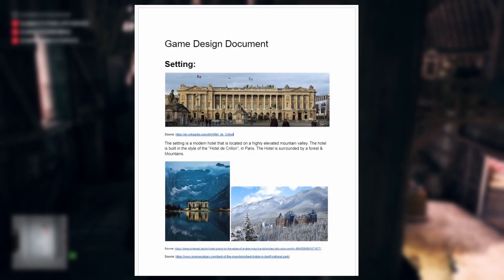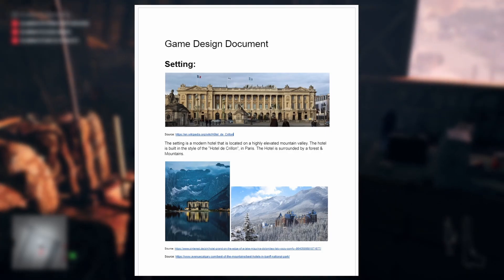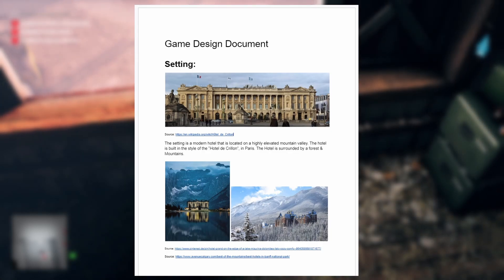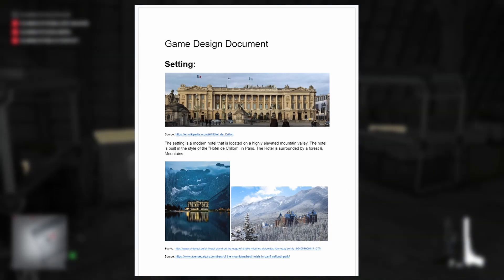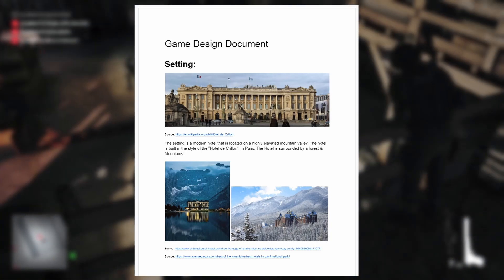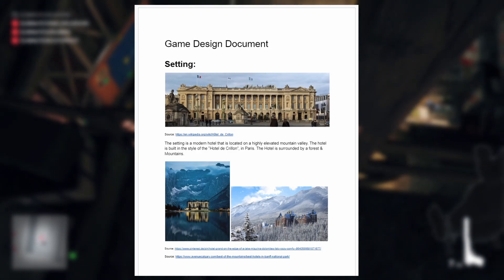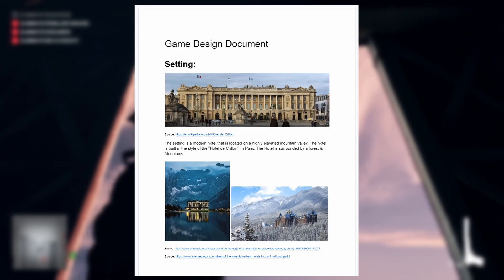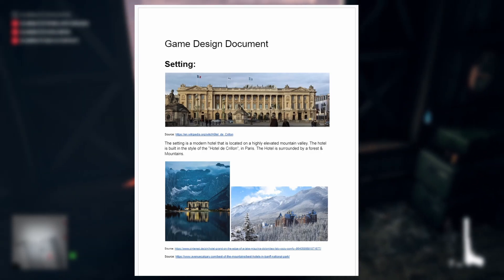Now we're in the game design document. The setting is still the same — it's a modern hotel but I've moved it from being inside a city to a highly elevated mountain valley, somewhat similar to what the picture in the bottom right is displaying. The hotel also now has a clear inspiration, not just a Paris style hotel but in the style of the Hotel de Crian, which you can see on the top image. The level would start by the player landing in the forest around the hotel, then sneaking their way towards and into the hotel.